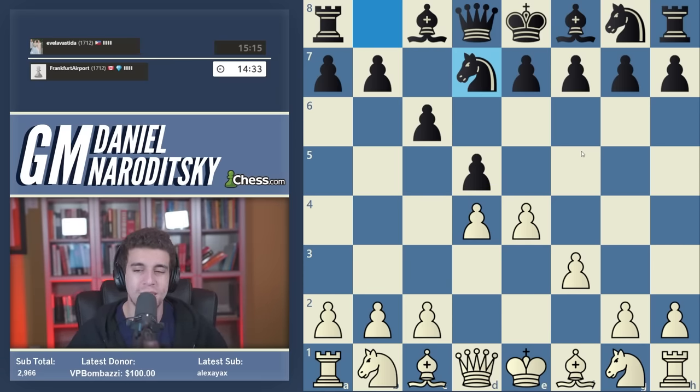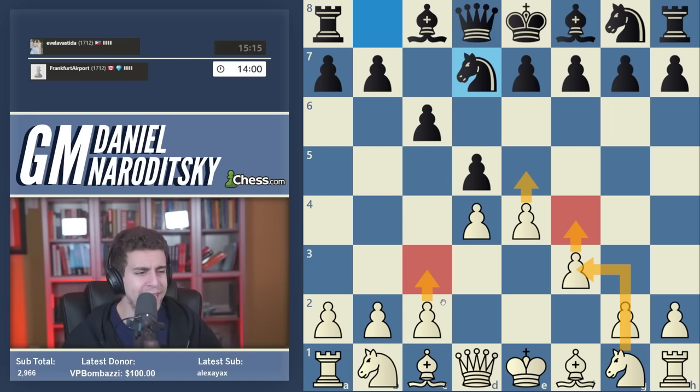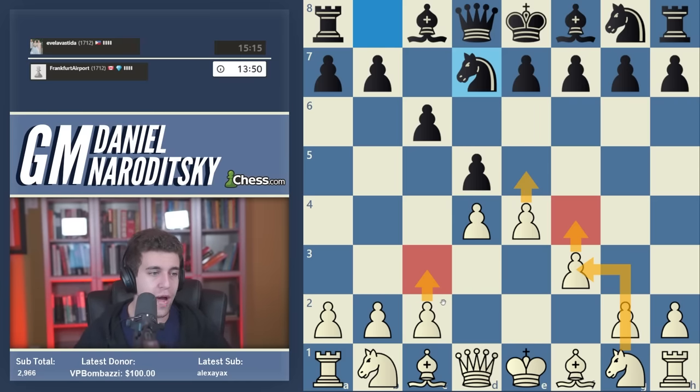We have two main choices with white. We can close the center immediately by playing E5, often followed up with F4, then knight to F3, and then solidify the center with C3. That does seem like an incredibly good version of the French structure. So I really like E5 here. I think E5 is the way to try to punish black for this move.